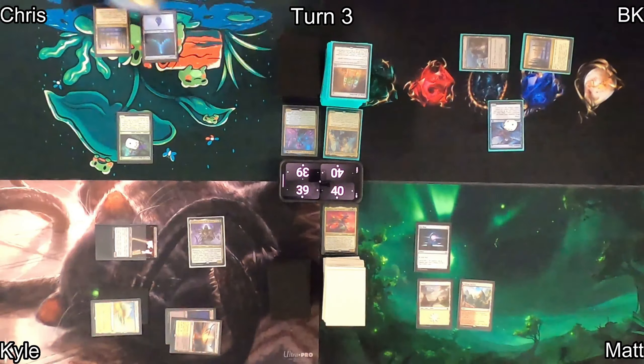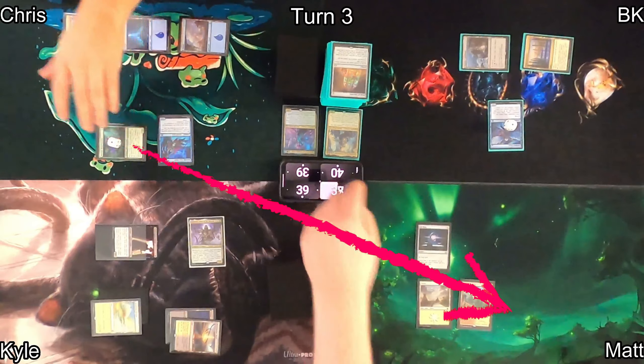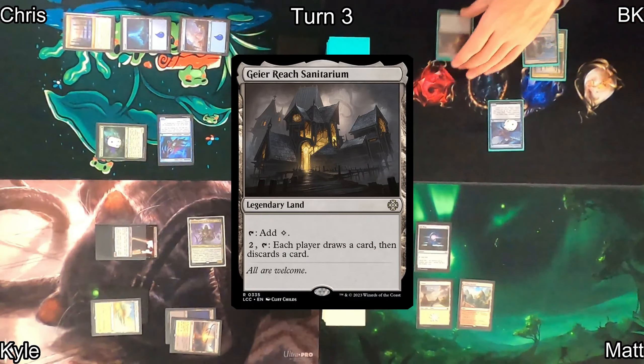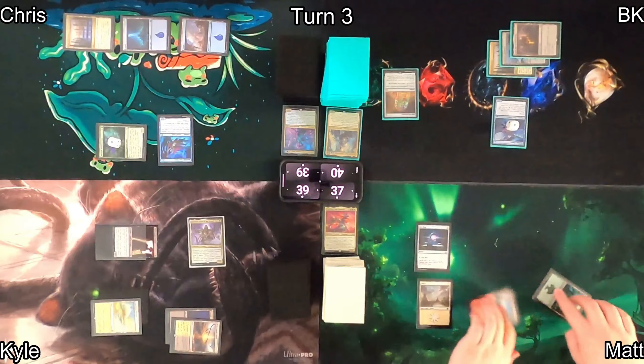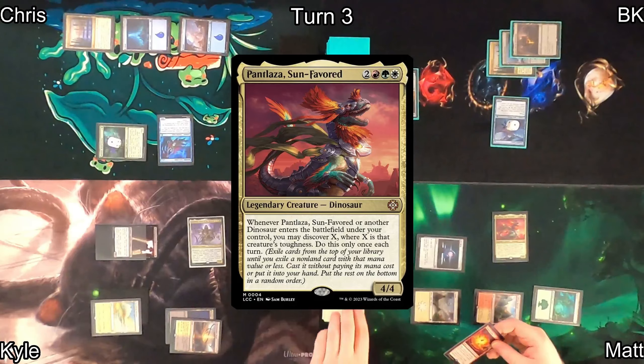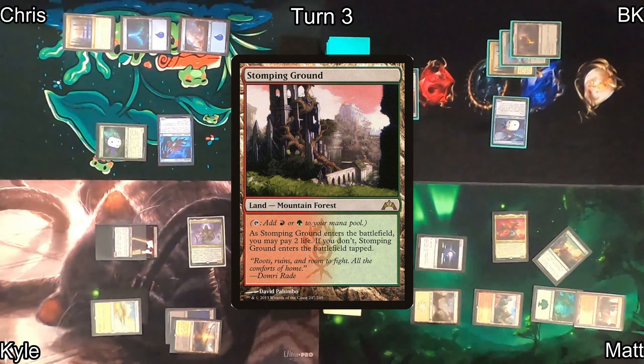Chris plays an Island and casts Merfolk Cave-Diver, which gets bigger whenever something explores and can't be blocked. He scrys off Path of Ancestry, then attacks Matt, dropping him to 37. On my turn, I draw Icon of Ancestry and play Gyreblast Sanitarium as my land, then cast it — now my pirates are bigger. Matt plays a Forest and casts his commander Pantlaza, Sun-Favored. It discovers four, finding a Farseek, which fetches a Stomping Ground entering tapped.